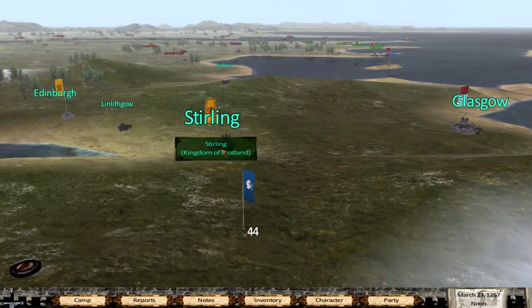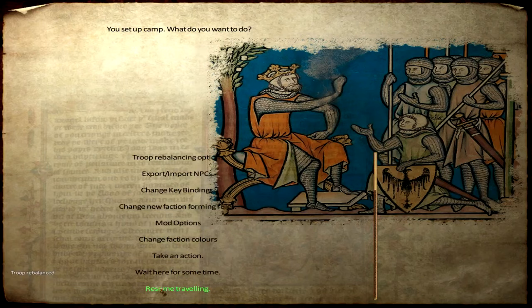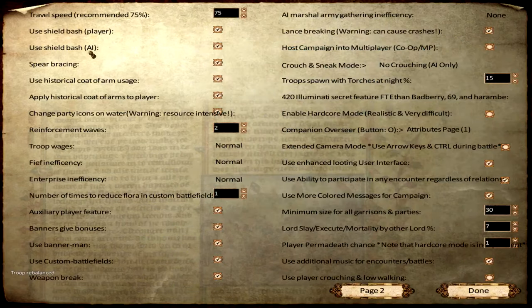Let's go to Stirling and Glasgow. There are some mod options and they are incredible - we got shield bash, weapon bash, weapons breaking. There's one thing we might end up turning off - it has something to do with Looting, I believe. We can turn it off - I just can't find it at the moment.